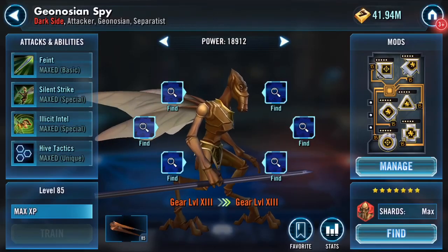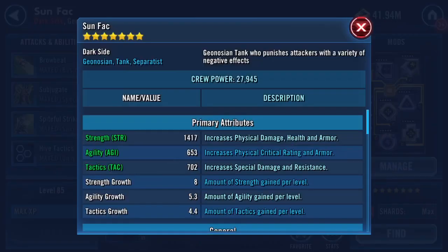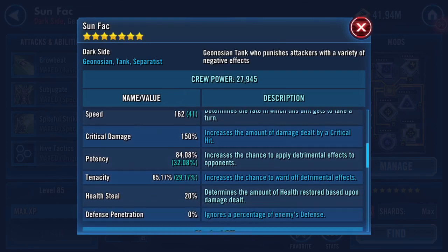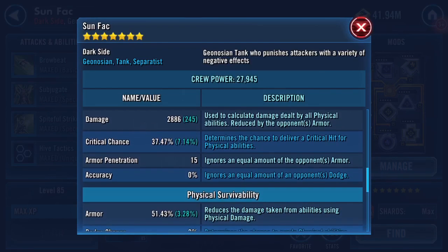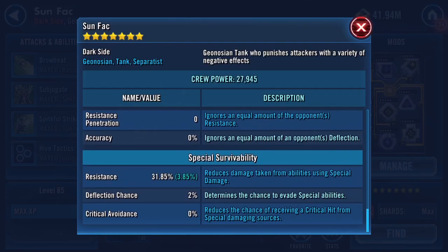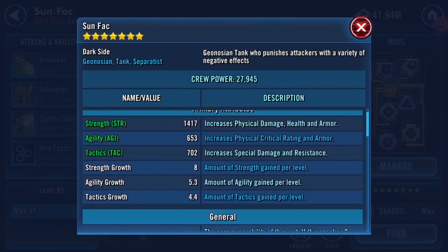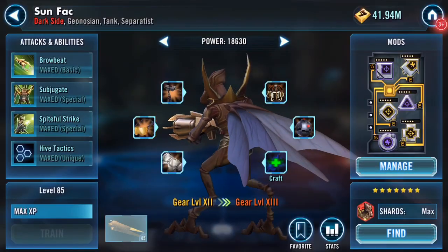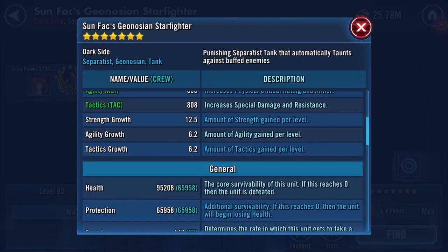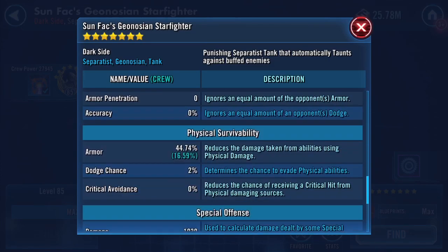There's my Geo Spy Gear 13 finished. And here's my Sun Fac — the tanky bug, whichever way we want to call him. He was another one I really wanted to take to Gear 13 because of his skill sets. Going back, the Geo Spy is like the proverbial truck, and Sun Fac being the tank is tanky as you would expect.